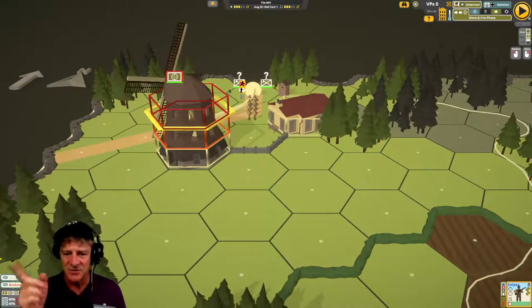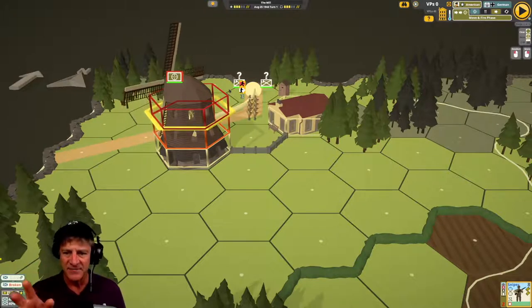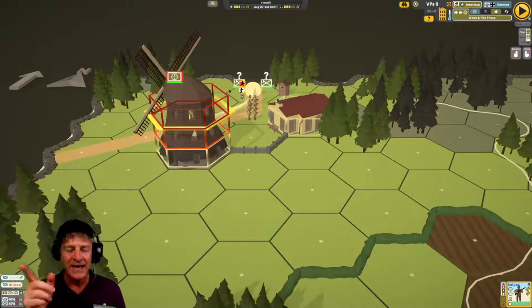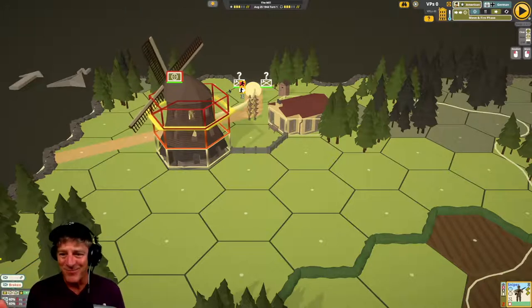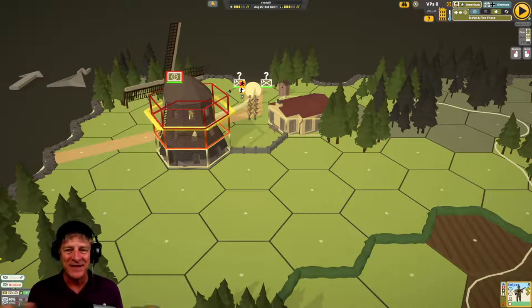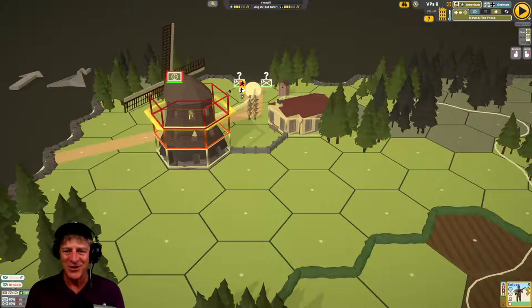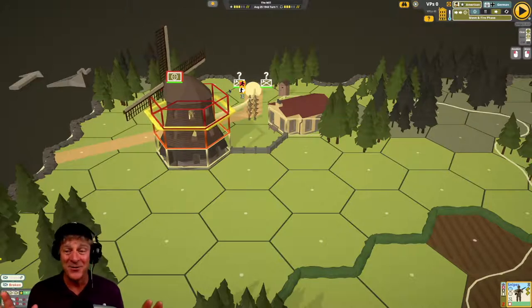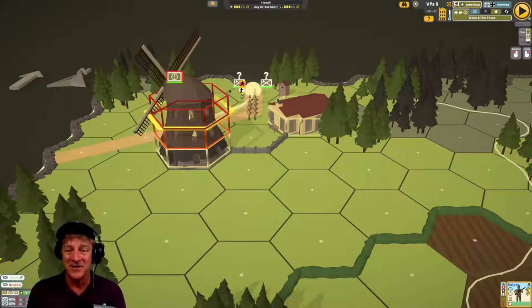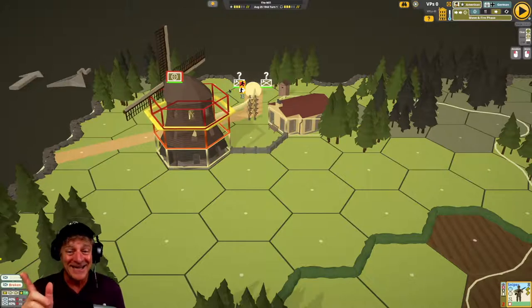One of the cool things about this game is it features 22 different types of terrain, 80 types of multi-level buildings, and 70 unique decorations. The multi-level buildings are all destructible. Urban combat combined with a 60-turn campaign that starts in the day and goes all the way through the night sounds pretty cool. I didn't know anything about this game before getting access to the playtest version, but immediately it shot up my list of games I'm excited about.